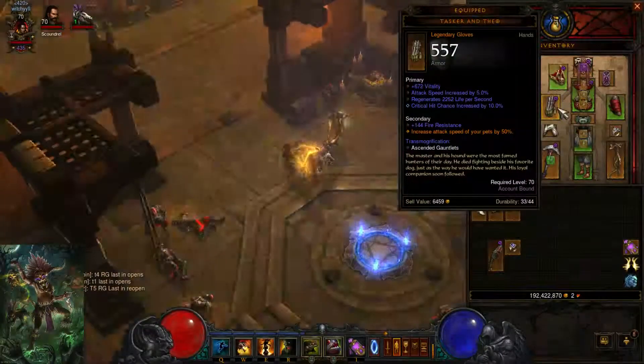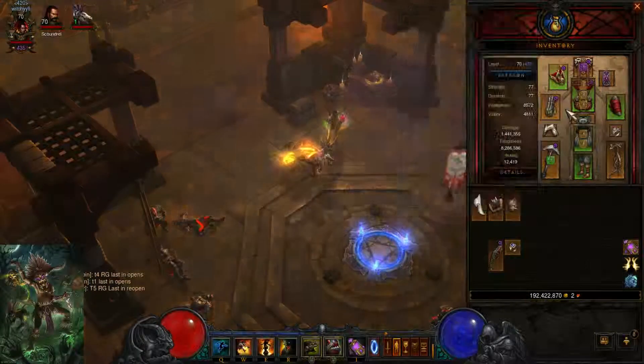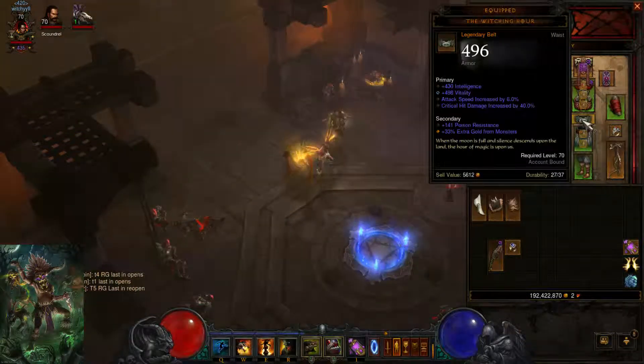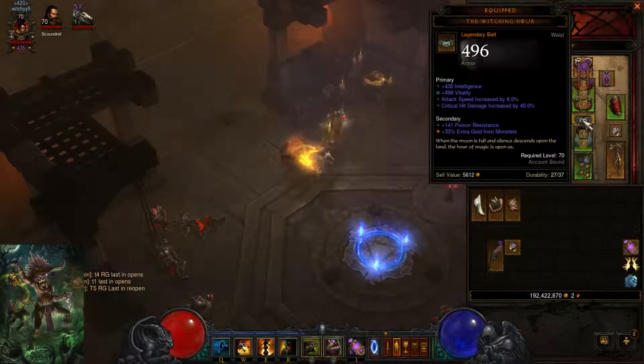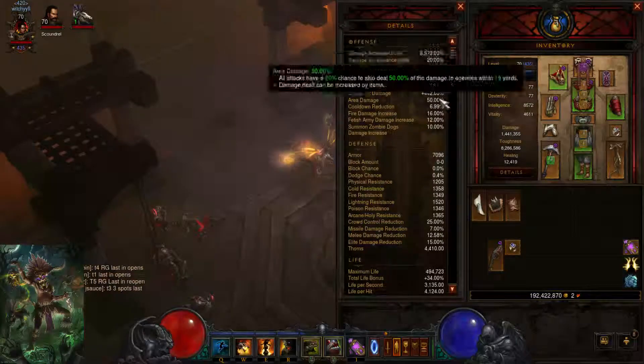Tasker and Theo — this one is really bad for me right now. You want to have a Trifecta along with high Int. I'm trying to gamble them right now. You want to either use Witching Hour or Harrington Waistguard. I like the Witching Hour because it gives me Attack Speed and I need extra Crit Damage since it's not even.